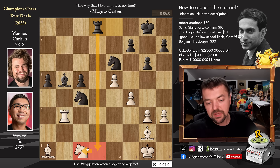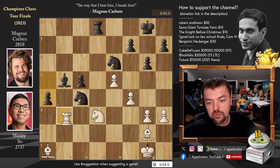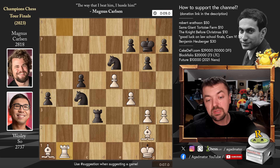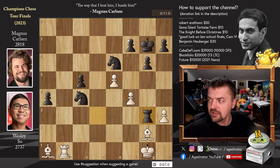Rook to d1 check is the threat — Wesley wants to go after the knight. Here Wesley should have traded; objectively it's a draw, but you have to play perfectly with very little time on the clock. He went for knight to d3 instead, and pawn to a4 comes with tempo. He captures, Magnus captures on d3, rook to b8 with check, king g7, rook to b1, rook captures on g3 — grabbing yet another pawn. When Wesley saw this, you could see he was just incredibly frustrated and had given up on the game.